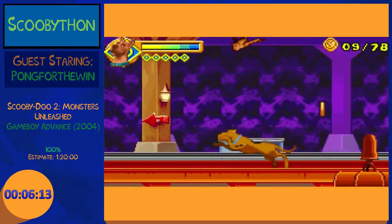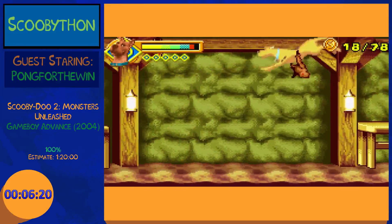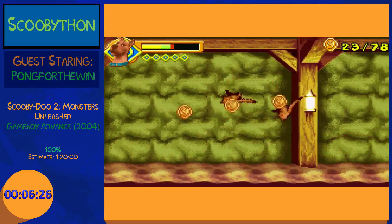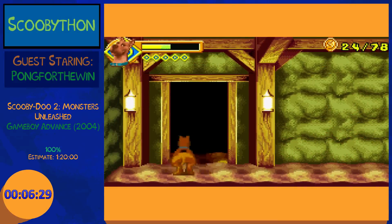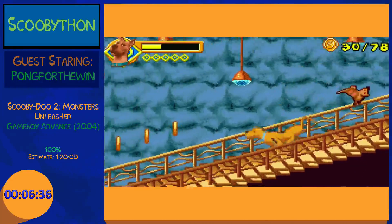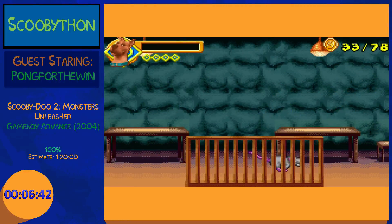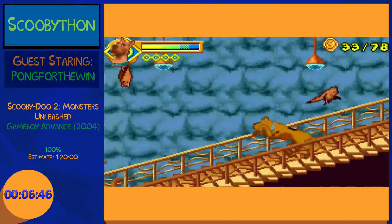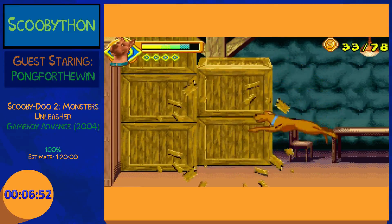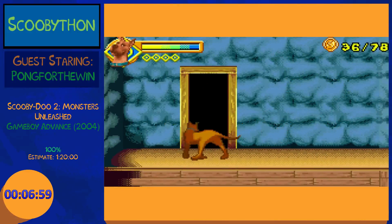This is World 2 now — that was World 1, it's more of a tutorial world. World 2 introduces the hated enemy of the game: the bats. Bats can be helpful in other Scooby games, but in this game they will run into you at every possible occasion. If there's a tricky jump you need to make, you can count on there being a bat at the end of it to knock you down into the hole you're trying to jump over. They are everywhere and there's no way to stop dying from it.